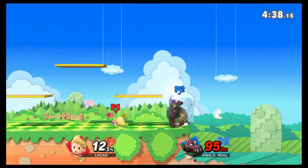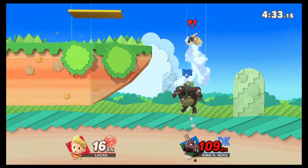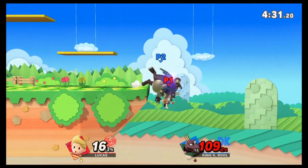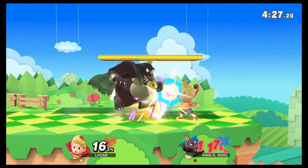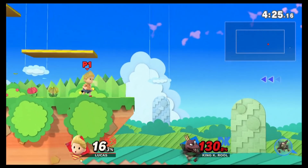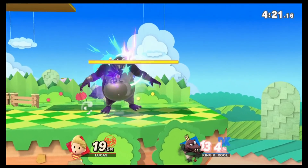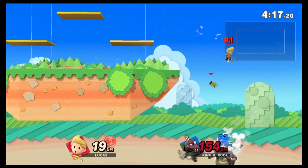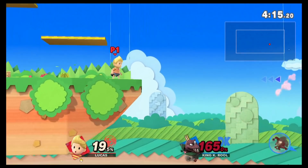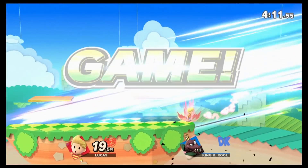Something to watch out for: K. Rool mains love to throw out the crown when they come in contact with the stage while off stage. Avoid it by jumping and using PK thunder, or just avoid the crown altogether and then use PK thunder. To wrap up this section, use the crown to limit his options and to kill him. Watch out for his belly counter, watch out for the sneakiness, and use PK thunder to make him recover the wrong way.